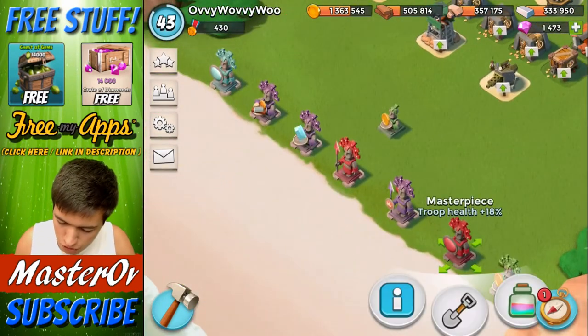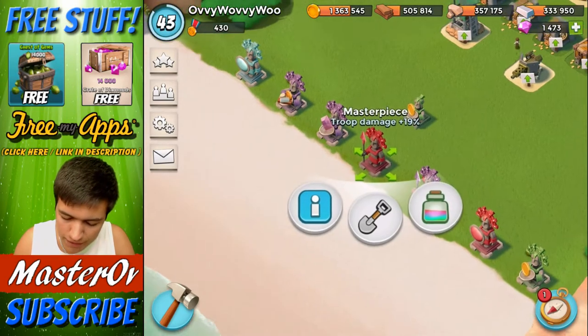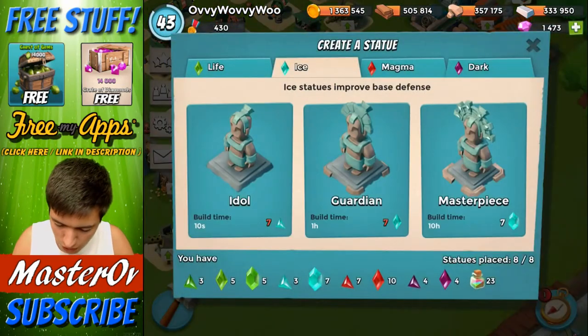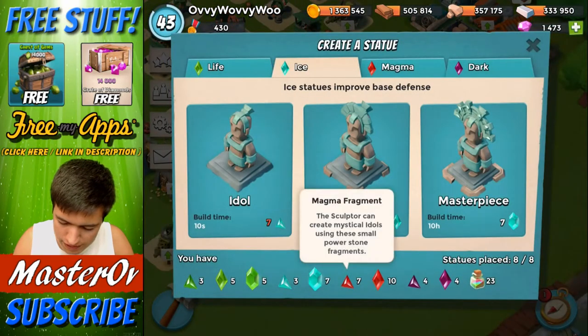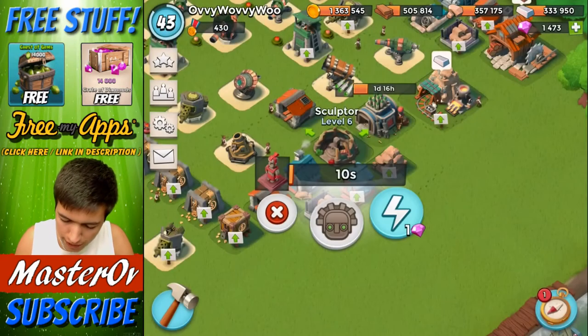At the moment I have two masterpieces - one is troop health plus 18 and one is troop damage plus 19, so they're relatively the same, but there are a lot more powerful ones out there that we want. I've got 7 Magna Fragments and 10 Magna Shards so I'm actually going to build that.